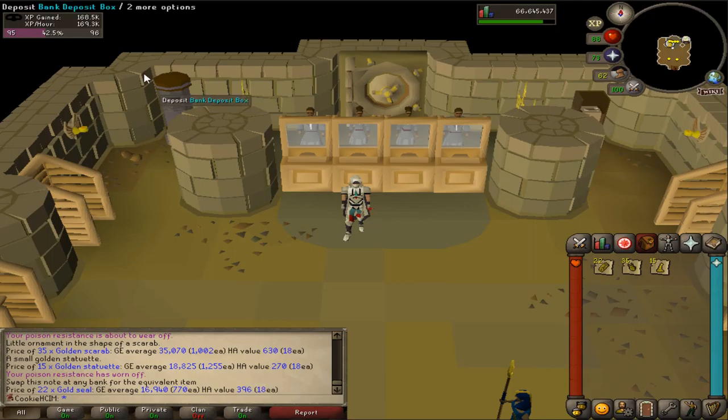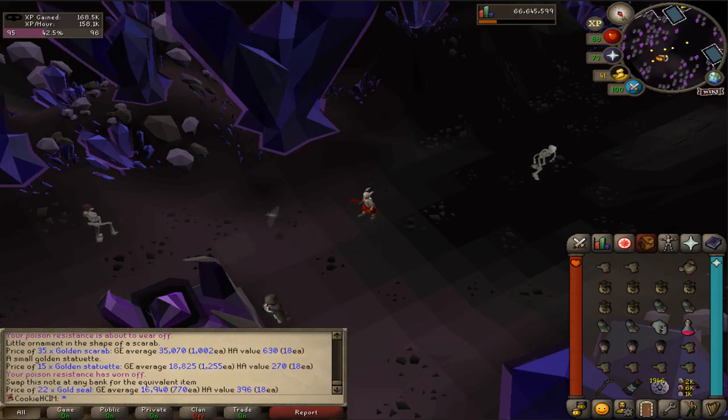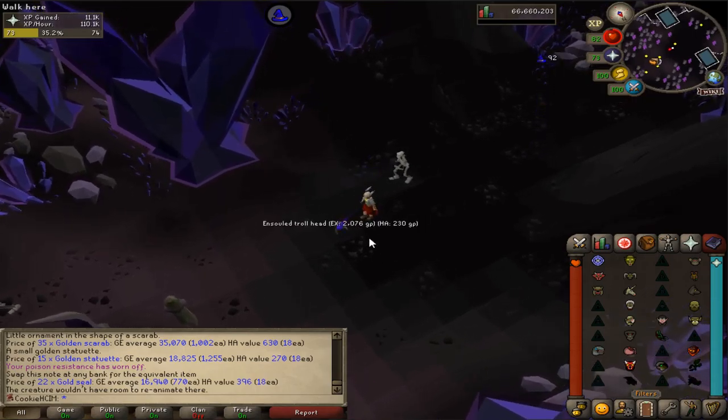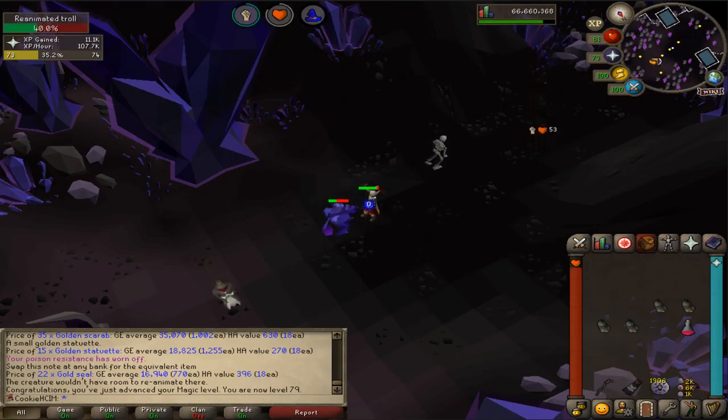I can't be bothered to do any more Pyramid Plunder, but I did get 168k XP there and got some of these bad boys, but no pharaoh's scepter yet. I also need to go for level 2 at some point, so I'll probably come back later. I'm going to clean up the bank a bit and get rid of some of these ensouled heads because the bank is really messy. A strange place to be getting a magic level, but that's kind of how it goes sometimes - 79 magic. The prayer XP from these is still insane.